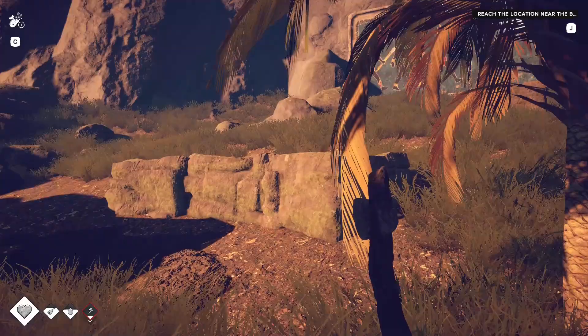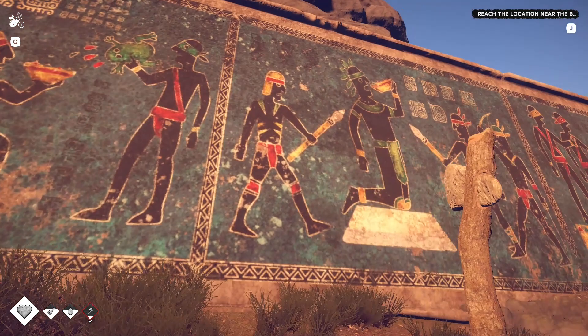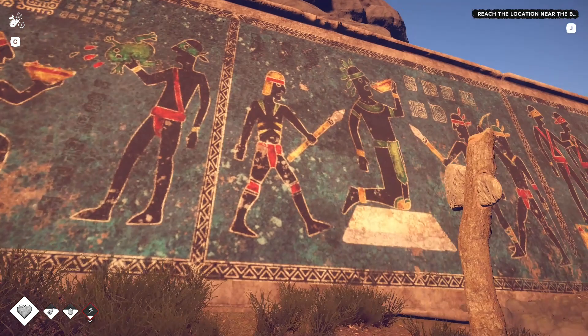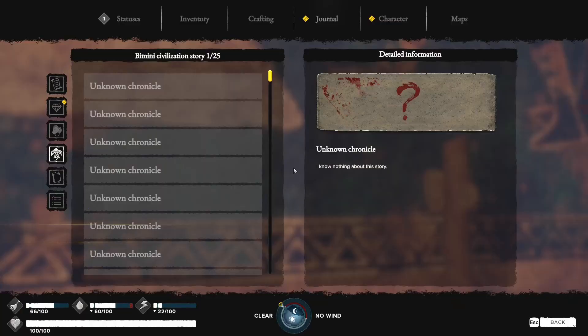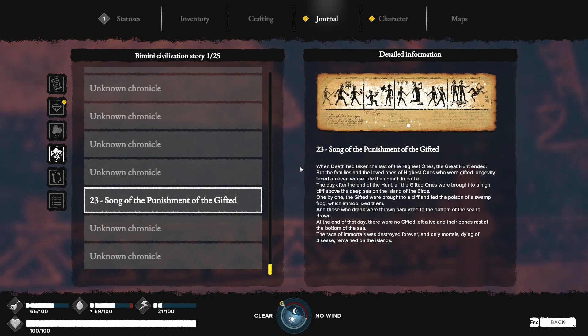These are the ruins of some kind of civilization. The mural depicts spears, fire, and someone drinking a frog — probably poison — and then getting thrown into the water. One perk point. 'When death had taken the last of the Highest Ones, the great hunt ended. The families of the Highest Ones who were gifted longevity faced an even worse fate than death in battle. The day after the hunt, all the Gifted Ones were brought to a high cliff above the deep sea on the Island of the Birds — presumably here. One by one they were fed the poison of a swamp frog, which immobilized them, and thrown paralyzed to the bottom of the sea to drown. At the end of the day there were no Gifted Ones left alive, and their bones rest at the bottom of the sea.'